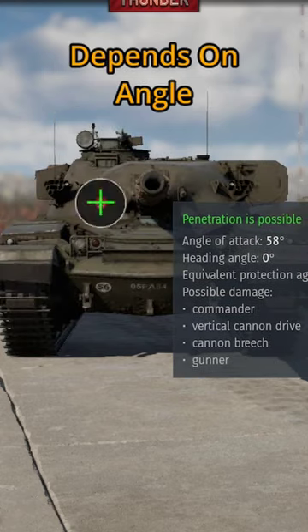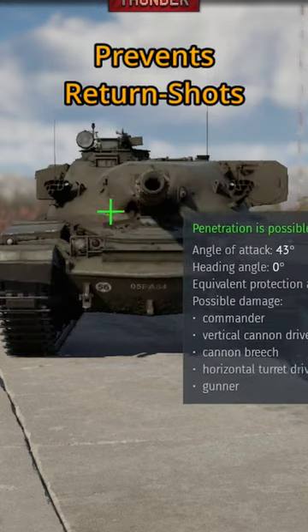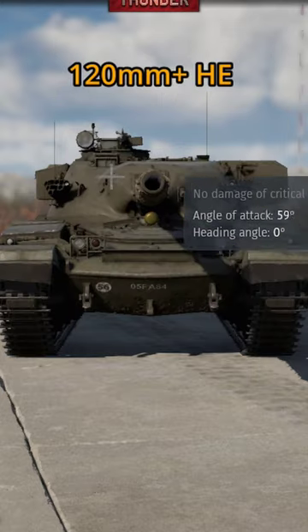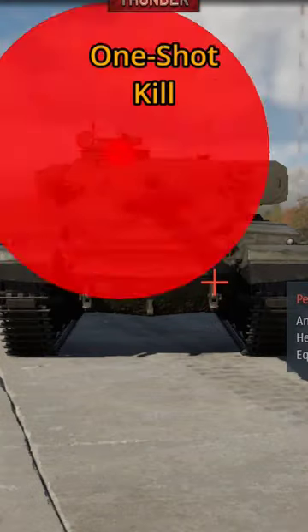You can also shoot this piece of armor here — you'll take out the commander and gunner this way and stop them from firing at you. Then you can shoot them on the right side, below the machine gun, and finish them off by killing the loader. Shooting just below the gun or shooting right on the top of the cupola will kill them in one shot.